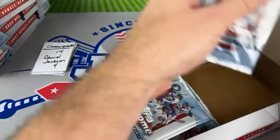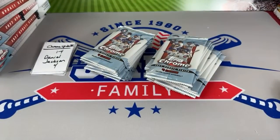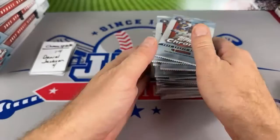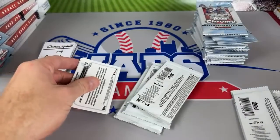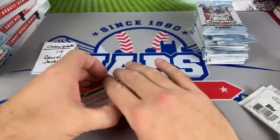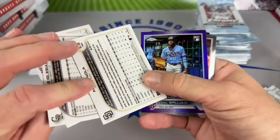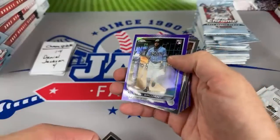Last time we did a case of these, we had a really big hit - a Julio Rodriguez X-Fractor autograph, which was pretty rare and unexpected. Usually these boxes, to put it lightly, kind of suck. There's not a lot of numbered stuff and no guarantee of autographs. But every now and then you'll hit a big card. We're looking for numbered cards. Daniel's got the first four - good luck to you, Daniel. First pack and we get an autograph - Austin Nola. It's not going to be numbered, though, unfortunately.